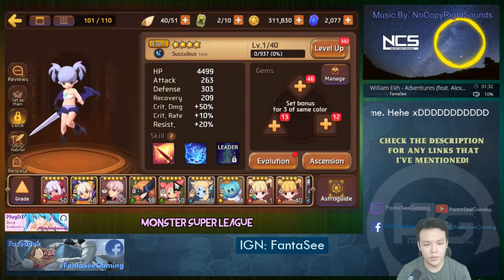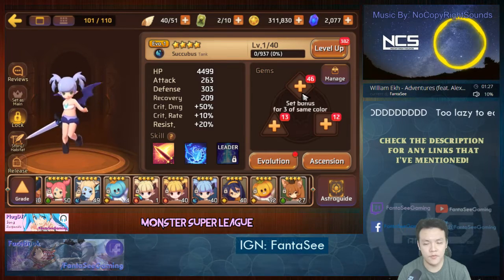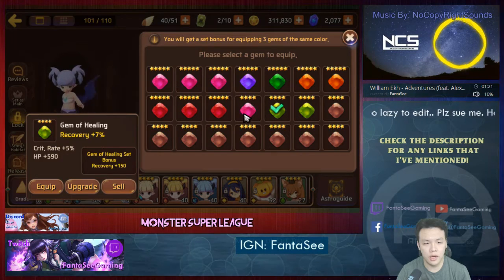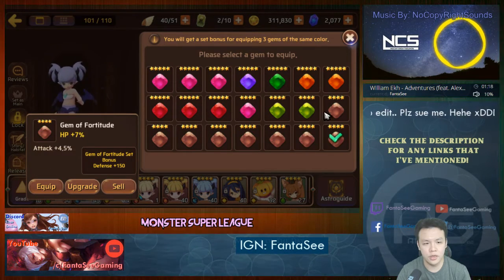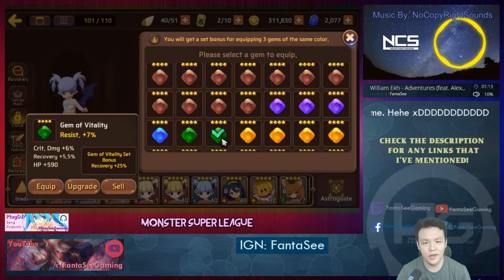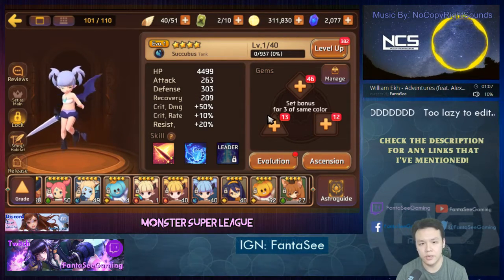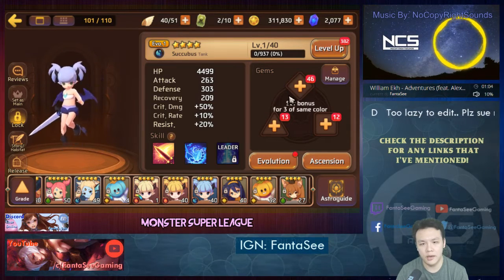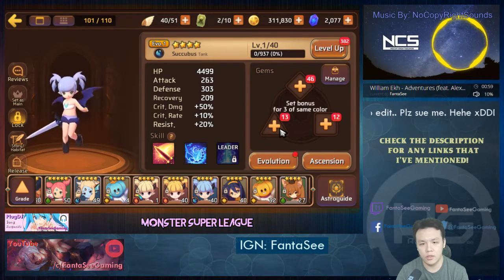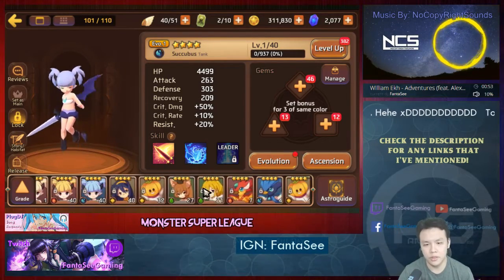The gem slots are completely random, and there's actually a unique stat for each different type of gem slot. The diamond has resistance, the square one has crit rate, and the triangle one has crit damage. So only diamond slots can have resist, only square slots can have crit rate, and only triangle slots can have crit damage. You really want to watch out for this before you start raising a certain monster.